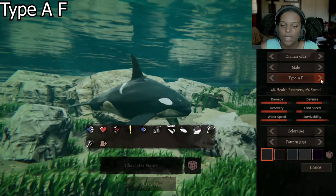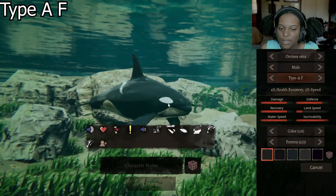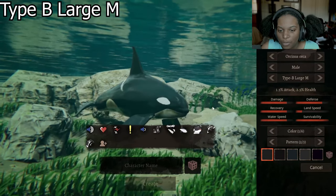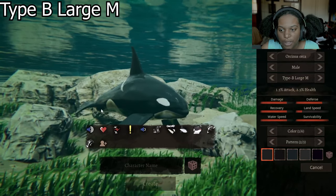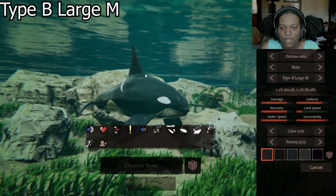Then we have Type AF, which is 4% health recovery and 2% speed. It's basically just a smaller AM — everything is smaller: the fins, the hump, all of it. Then we have Type B Large M, and it's 1.5% attack and 2.5% health. The front fins are freaking huge. The back fin is not as big but it's droopy, and we still have a normal sized top fin with the hump up top.